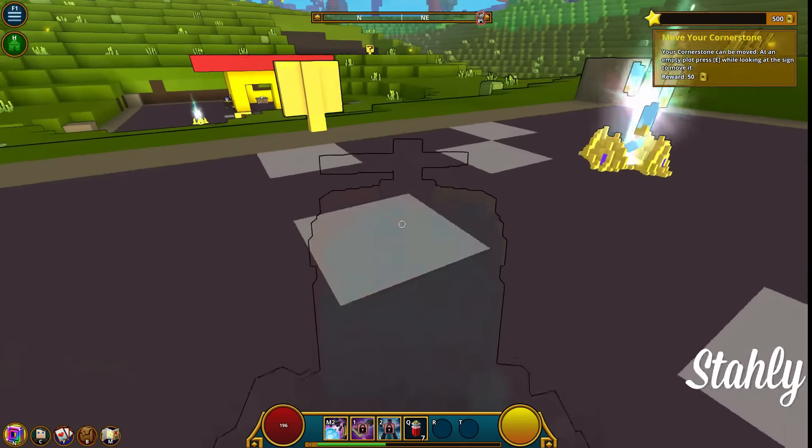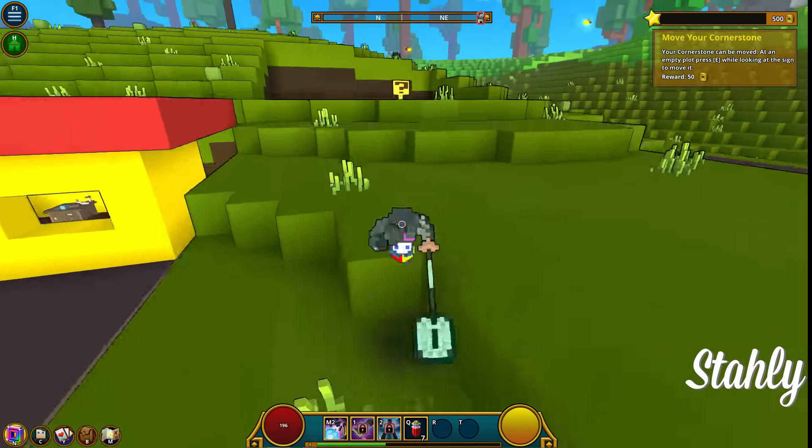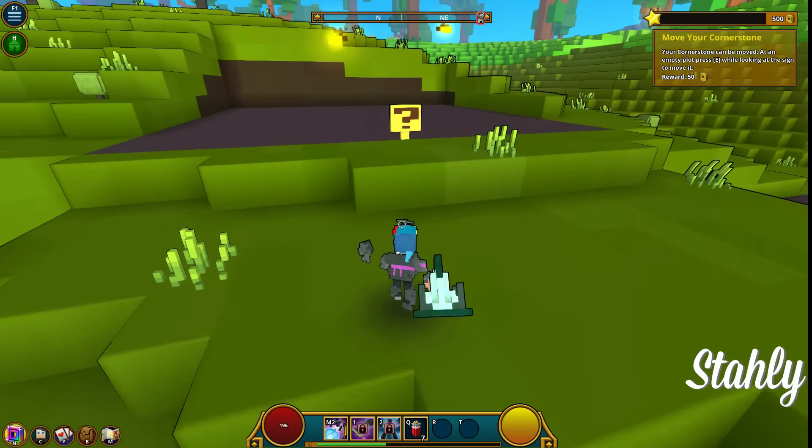I can move my house! That's quite nice. I'm going to do that now — to an empty plot — which means I'm going to move to your next door and be higher above you because I'm superior.